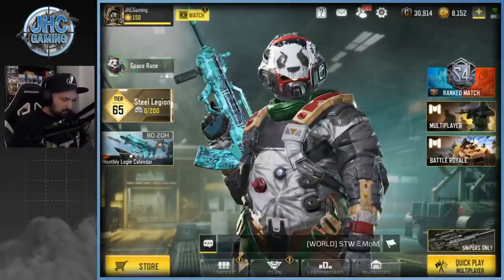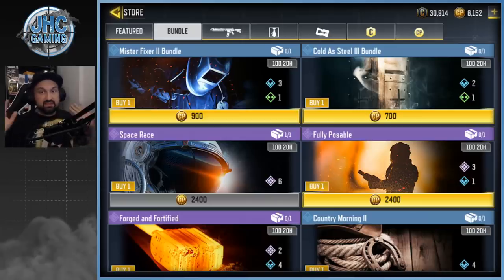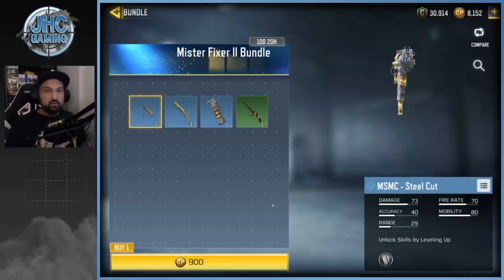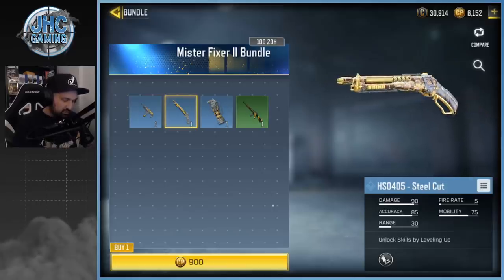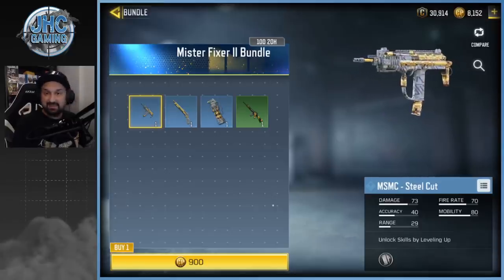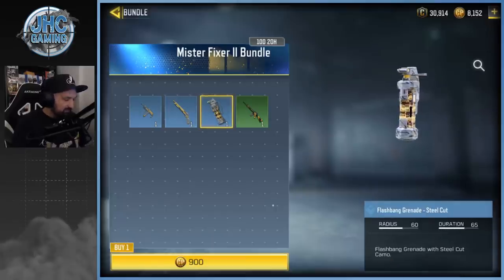I told you guys we're gonna check the store because we got new stuff — bundles. If you guys don't have bundles, you probably have new crates. So many questions about bundles, and I don't know much, but they said it's for April. This one's called the Mr. Fixer 2 bundle — MSMC Steel Cut. I'm not gonna buy that, guys. Some of you say I should buy and show it, but this skin is not great. I'm not gonna pay 900 CP for an MSMC — I have better skins than that, plus I don't even use the MSMC.